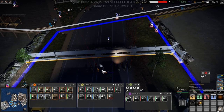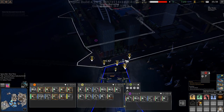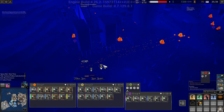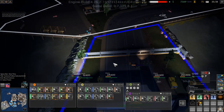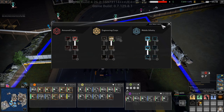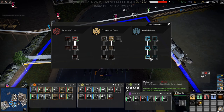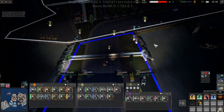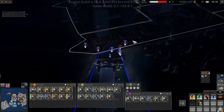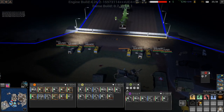Welcome back folks, we have infected incoming to say the least. Look at this horde, look at them - they are just pouring in and we basically just have to fend them off. At least we're making doctrine points and I actually think I'm gonna save up to get the mini gunner. They are just being nasty; the good news is they are not coming over here.